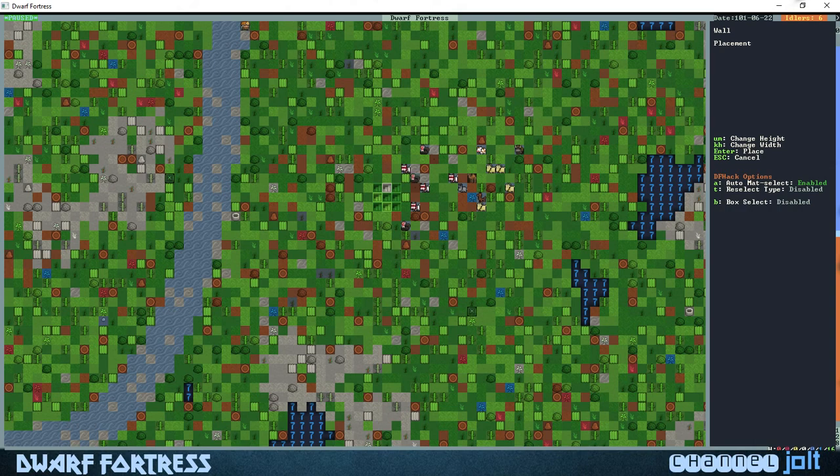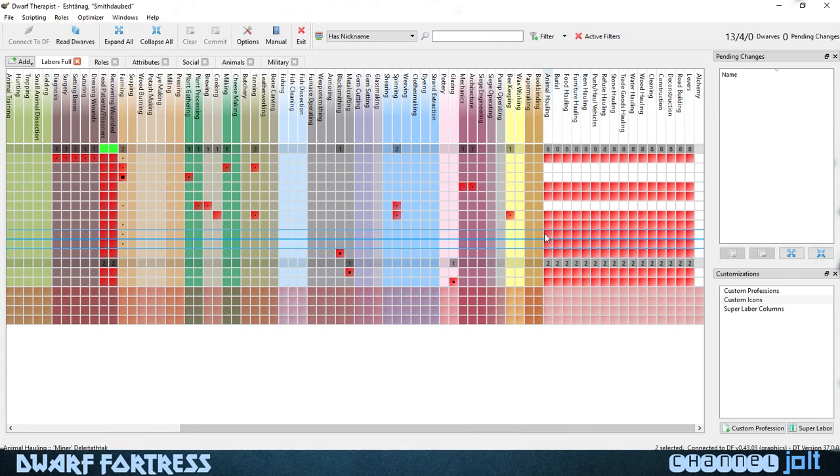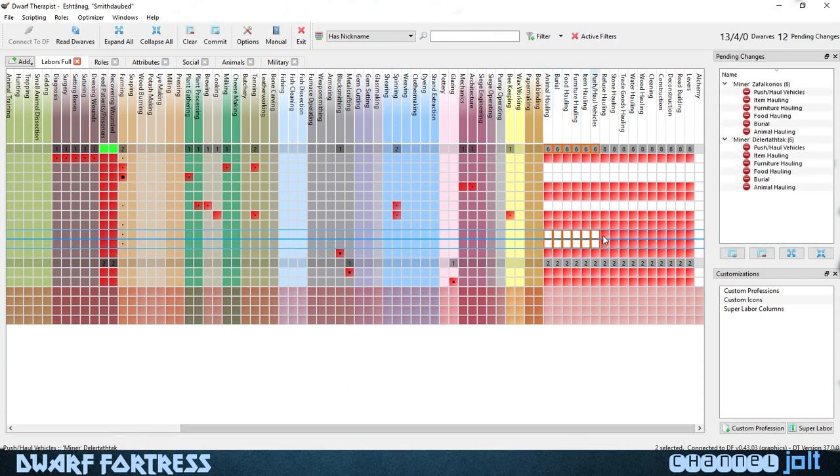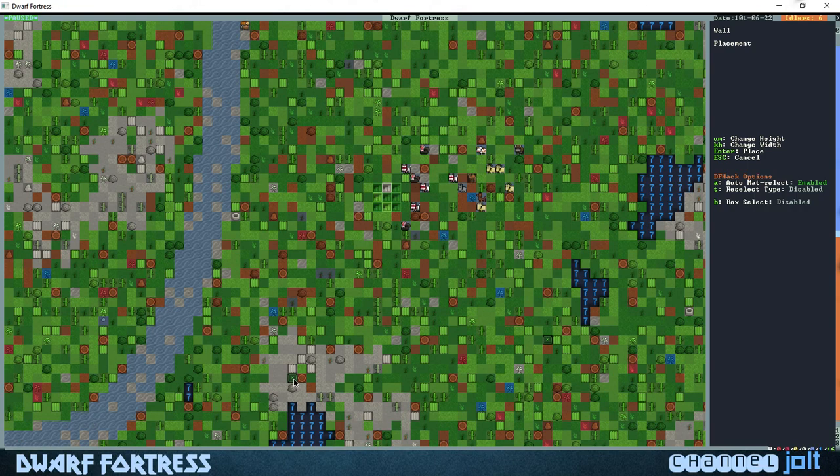That's kind of a big wall but we might be able to make it work. Let's go into Dwarf Therapist and go to our miners because I want them to start carving some rock out, and I don't want them hauling stuff anymore. So we're gonna turn off all item hauling for them. We need to get some more rocks.